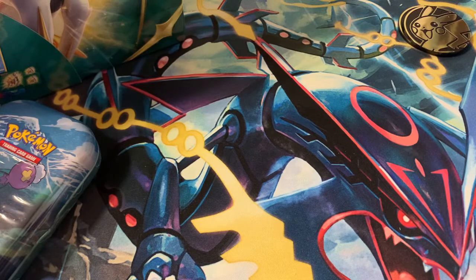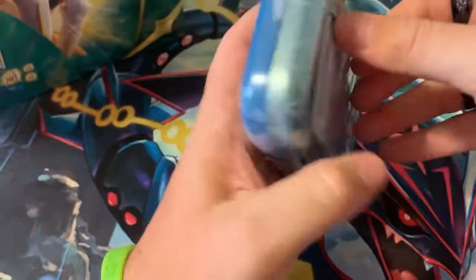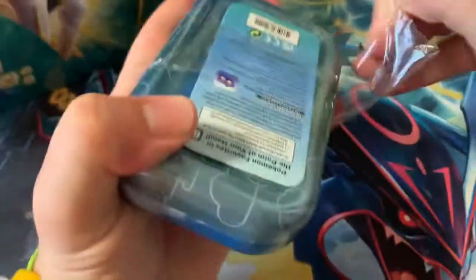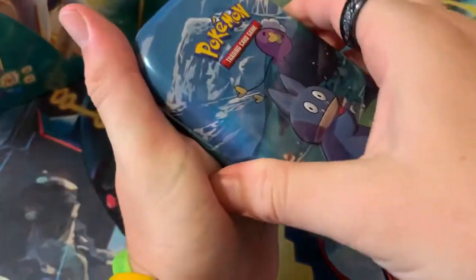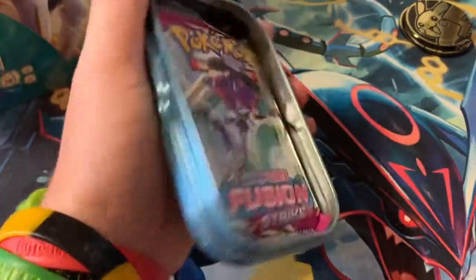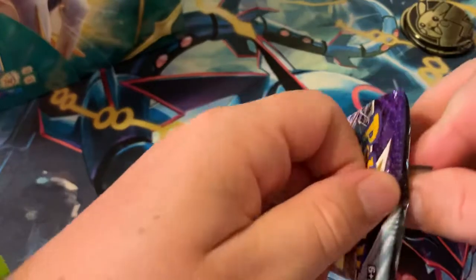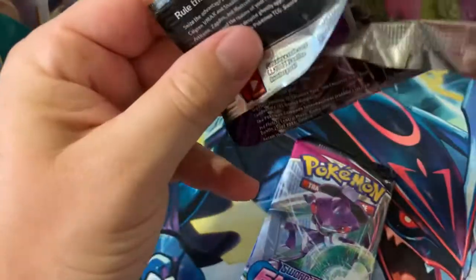Can't complain — awesome pulls! All right, last mini tin, got our nice Munchlax again. We get our nice big Pikachu coin, another Munchlax, and then Fusion Strike and Chilling Reign. Let's see if we get some good pulls. Chilling Reign has not produced anything yet — let's see if this pack will prove us wrong.